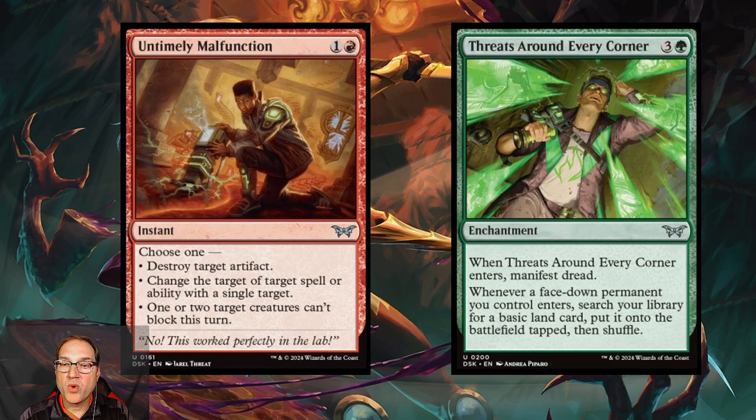Next we've got Threats Around Every Corner — for three and a green mana you get an enchantment. When it enters, you manifest dread, and whenever a face-down permanent you control enters the battlefield, search your library for a basic land card, put it onto the battlefield tapped, then shuffle. Playing this on turn four lets you play things face down while ramping every time you do, which I think is a fine mid-to-late game strategy in the current standard environment.